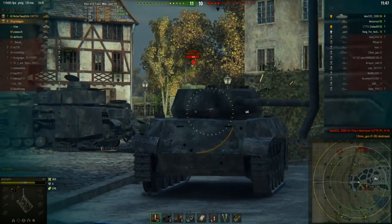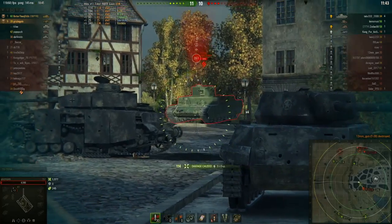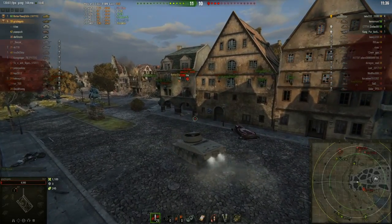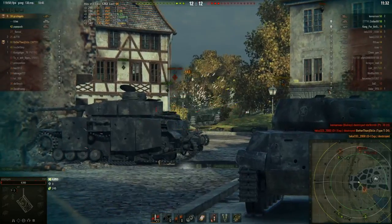Shooting the side of a T28 is like throwing bricks at a barn — very easy. Now here's probably the last dangerous tank on the enemy team, and very dangerous too — you can see it taking a huge chunk of health out of Grizz. But Grizz's DPM is good enough that he should be able to take him out.